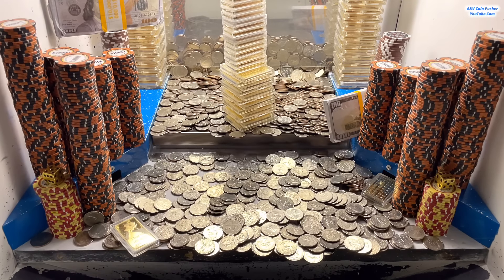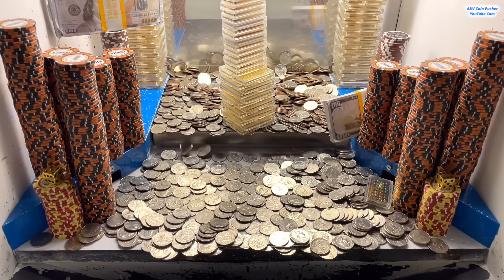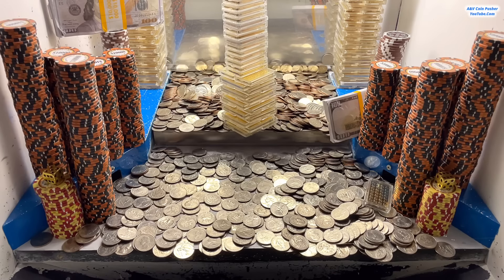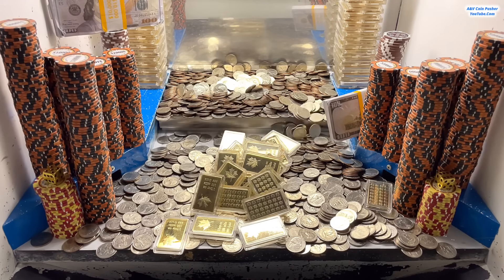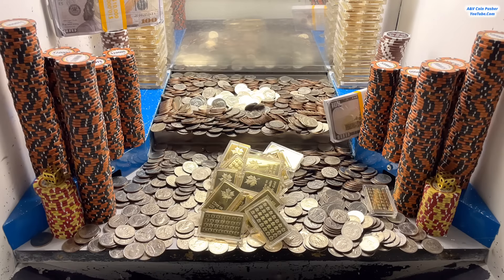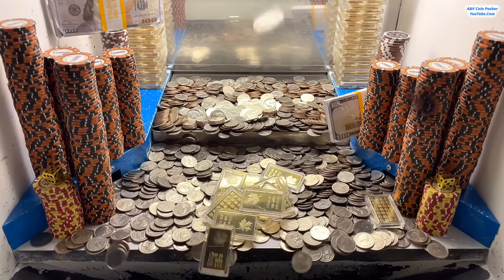Let's see what that does right there, hopefully that gives us a really really nice push. About to get a gold bar on this left side - it's super close to going. Nice, we got it! I think we got really really lucky the other day when we won that ten dollar chip and it landed on 25,000 dollar chips. The day before that when we won the ten dollar chip it landed on five thousand dollar chips, so yeah that ten dollar chip definitely offers some good amounts of money.